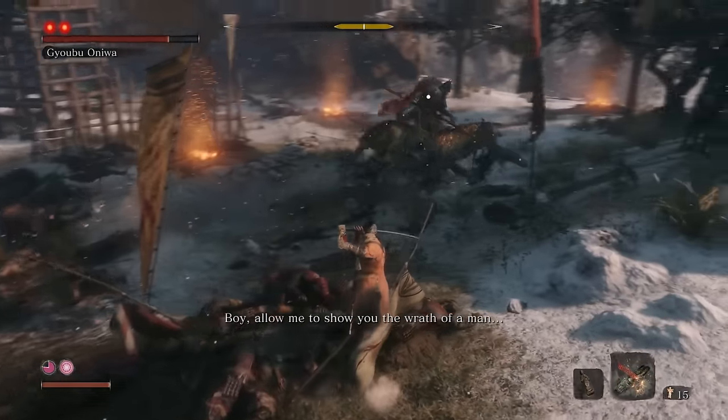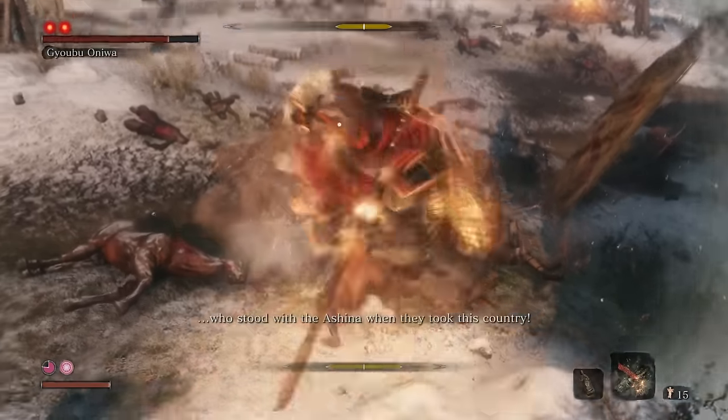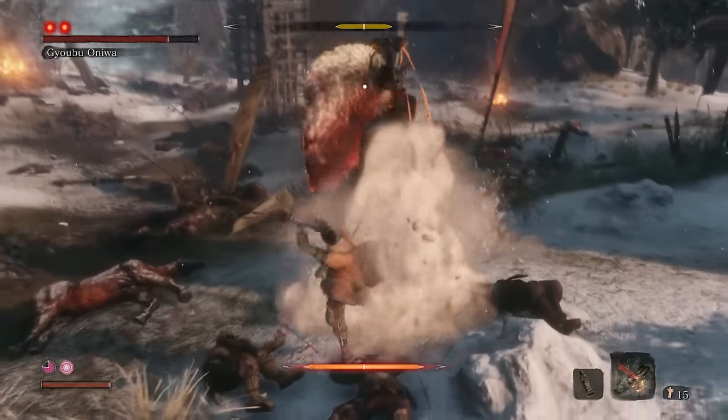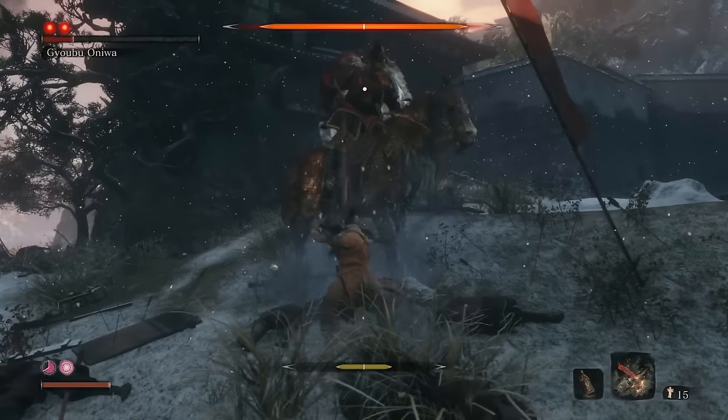From here you want to constantly hold block, as you can block all his attacks until you find an opening. What you're looking for is when his spear gets stuck into the ground — then you're free to attack him 3 times. After your third attack, hold block again.